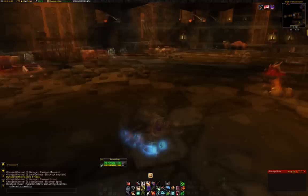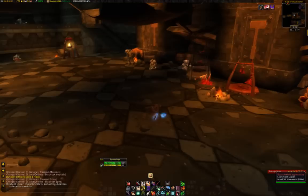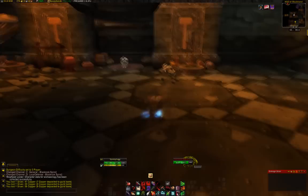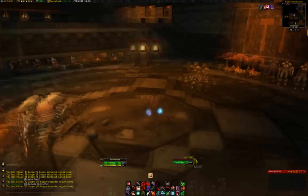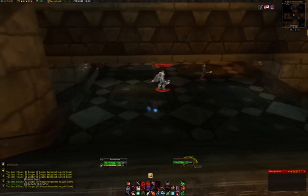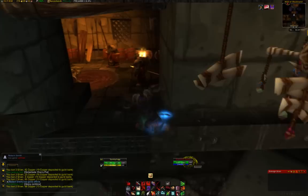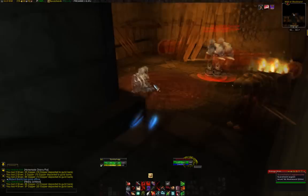We're in Blackrock Spire and these are all high 50s, so this is probably one of the best places to get them. Level 50 to 60 mobs — you might even find that some mobs in Hellfire can give you heavy junk boxes as well, though I haven't tried that. But these ones are a guaranteed source of heavy junk boxes.